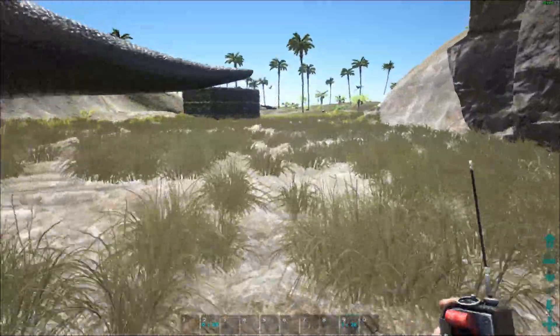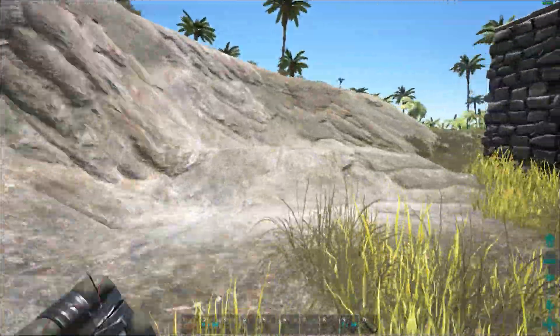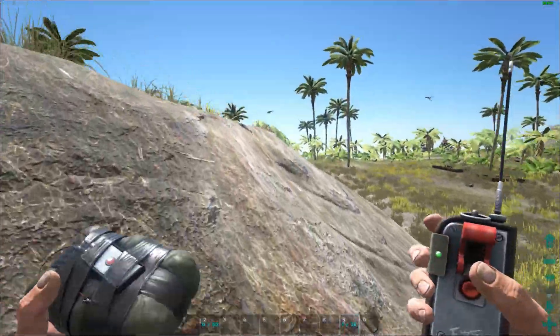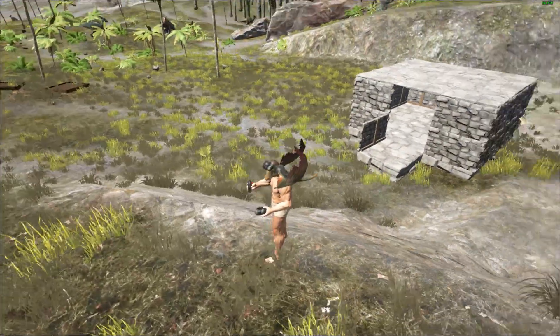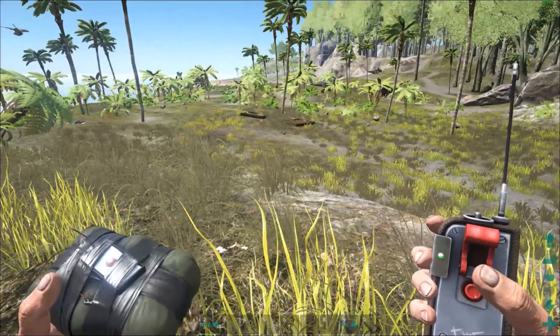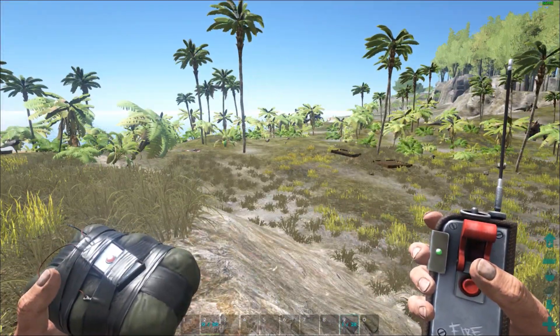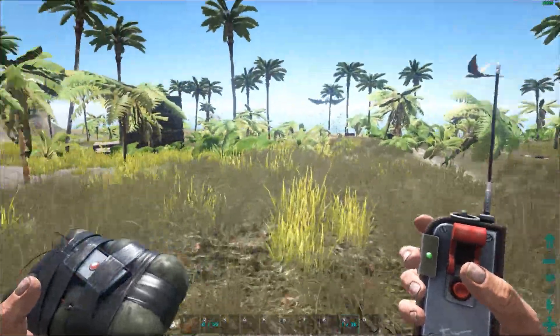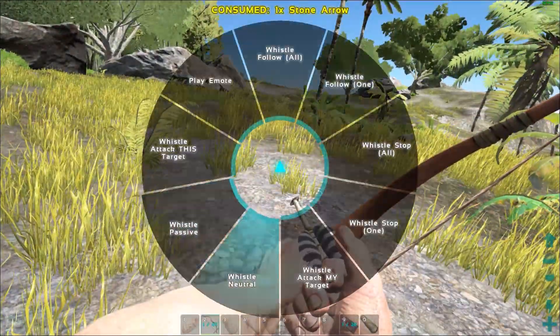A lot of people don't understand that this is actually really cool. The idea behind it would be I'm riding a quetzal with Dimorphodons flying behind me with C4 strapped to a couple of them. Say you get attacked by a Pteranodon — well, now your Dimorphodons are going to be spinning around that Pteranodon, you hit the button, and that Pteranodon is dead. You don't believe me? Well, let's find out.